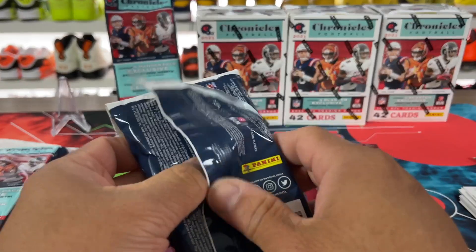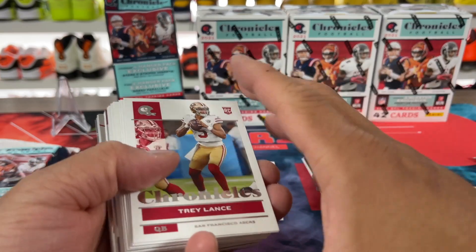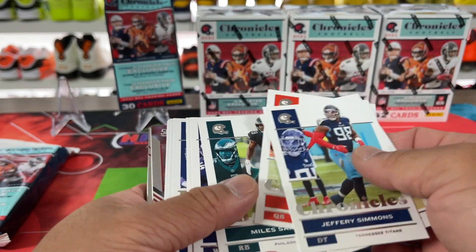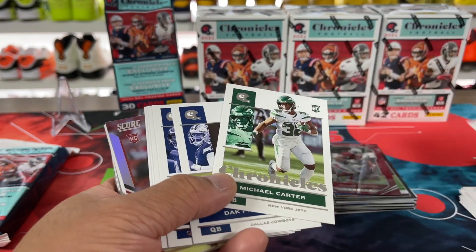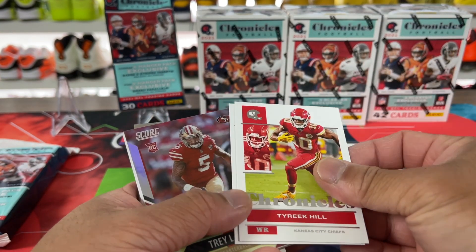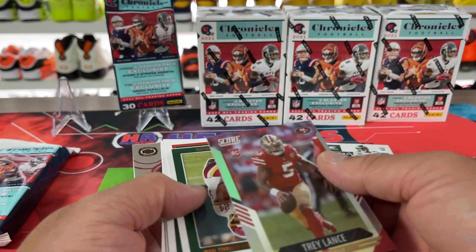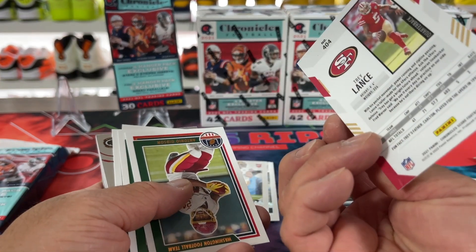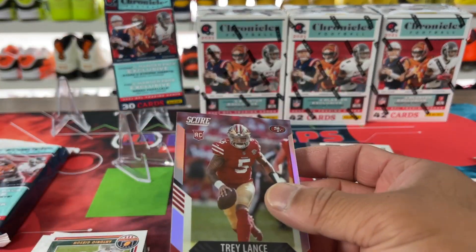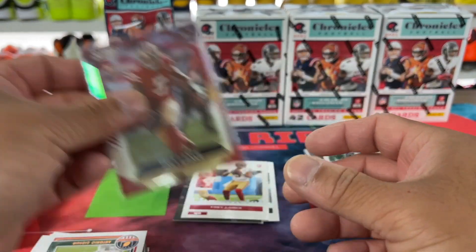Now we're getting into these hangers. I probably already ripped this one open. It's like San Francisco on the back there. This is twice the amount of cards — this is a tray. And then we'll get into the blasters. Again, value rip — get lots of stuff here, just not worth the time unless you get some random numbered stuff. There's a nice score insert — that's not numbered, but that's fire. Maybe I should sleeve it. It's probably not worth anything, but still a cool looking score insert in silver.